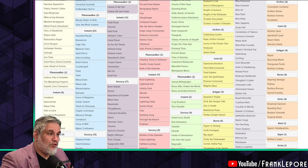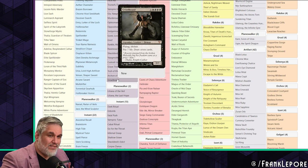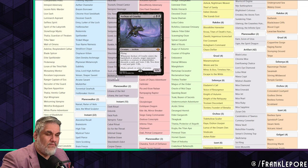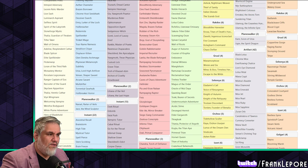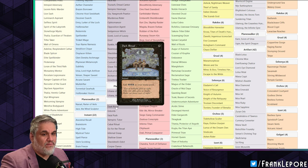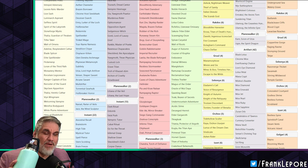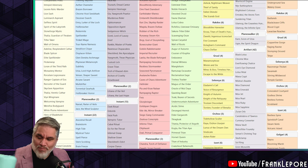Phyrexian Fleshgorger is versatile — you get it on three, get it on seven, blink it, reanimate it, use it with Fallen Shinobi. I also have Sheoldred, Whispering One still — the classic seven-mana Sheoldred. I still think it's a good reanimate target with Orcish Cruelty. I might take it out, I'm not sure. For planeswalkers, I just have Liliana of the Veil. Matthew also has Liliana of the Last Hope, which is in my maybe board.